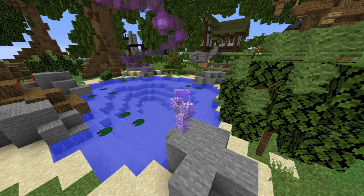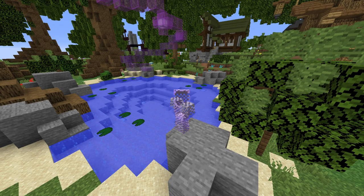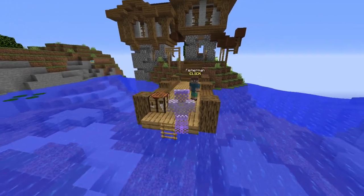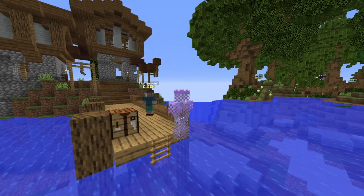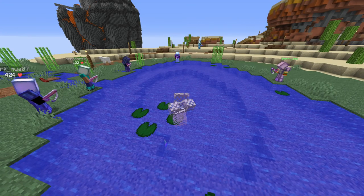The Fairy Lake — nobody really fishes here unless you're waiting for the Dark Auction to start. The Fisherman's Lake — nobody really fishes here unless you want to fish up clay for some reason. The Mushroom Island Pond — for some reason people tend to fish here; not really sure why, but they do.